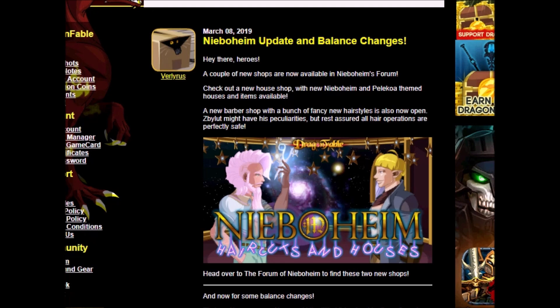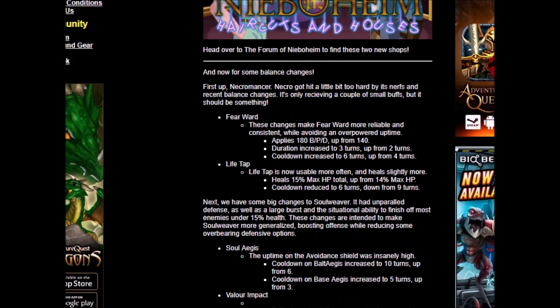Now let's check out the class balancing. First up we have Necromancer. Necro is sort of weak after the previous nerf, and now Verly has decided to buff it again. Fear Ward — which is the shield — now applies 180 BPD, up from 140. In my opinion it doesn't make a big difference. Duration is increased to 3 turns, up from 2 turns — that's a buff. Cooldown increased to 6 turns, up from 4 turns — to offset the longer duration.